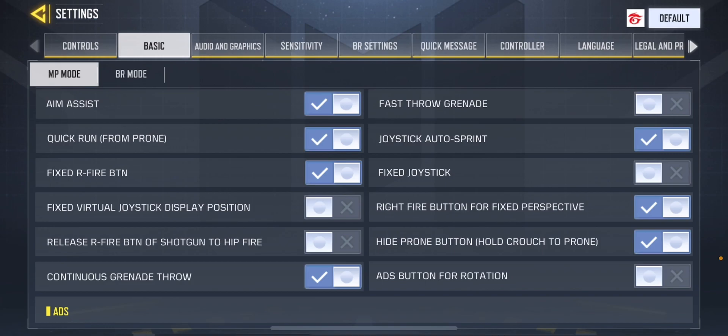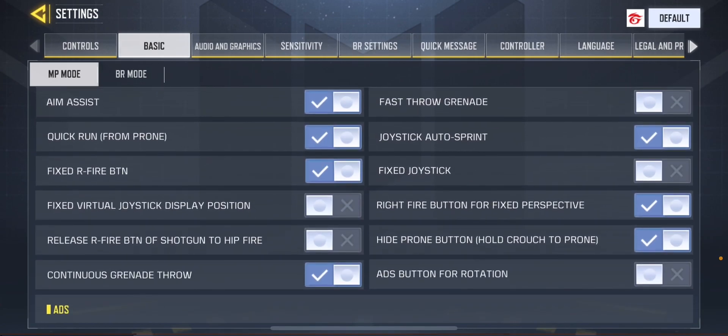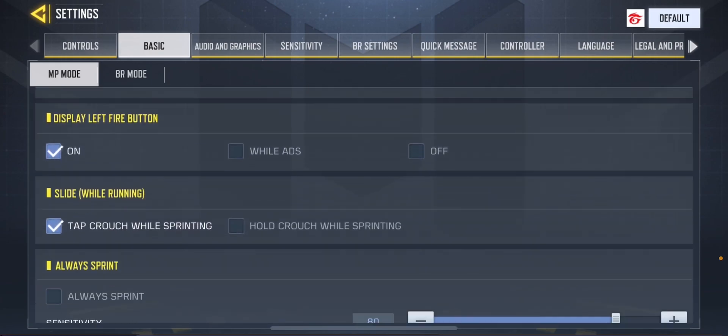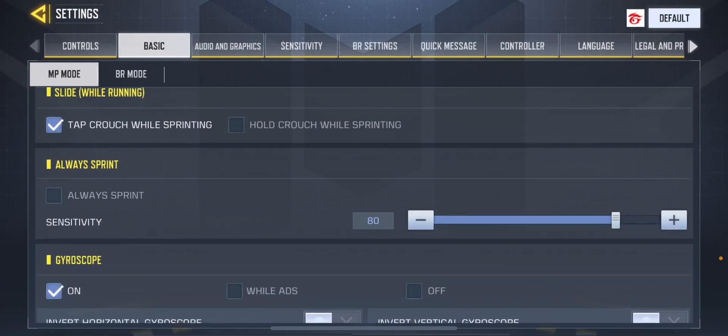I use Auto Sprint because I'm a noob — I don't use fast throw grenade. I use Quick Run, From Prone Fix, Right Button, and all that stuff. These settings really depend on how you play the game. I use Tap to ADS and Tap to Crouch while sprinting. My always-sprint sensitivity is set to 80 because in SnD you don't run that much, especially in tight situations.